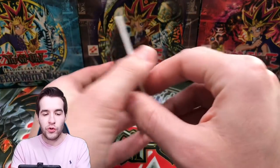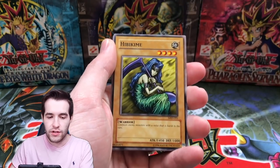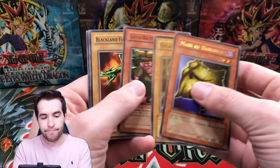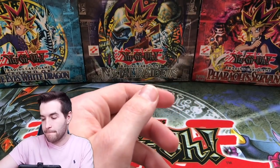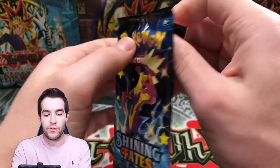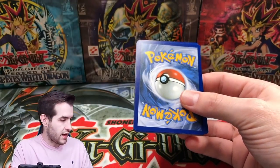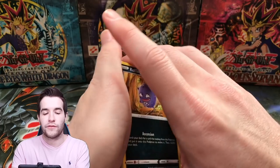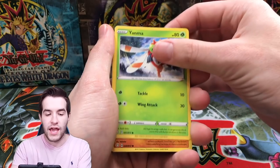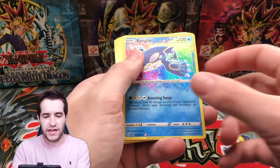True Yu-Gi-Oh duelist — here we go, let's pull something good. Heart of the Cards, Illusionist Faceless Mage, Hibikime. Okay, that's fine, we don't want anything anyway. We're not doing a spoiler this time. Okay, let's do this perfectly like a real YouTuber — Morpeko, Yanma, Trapinch, Grookey, another one of these guys.